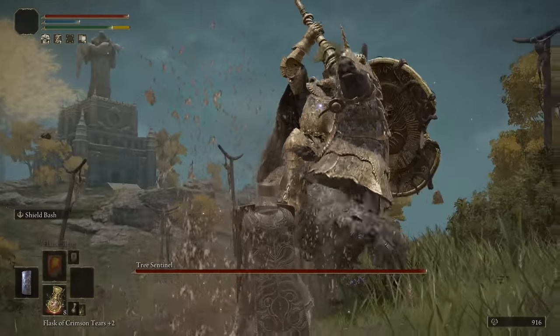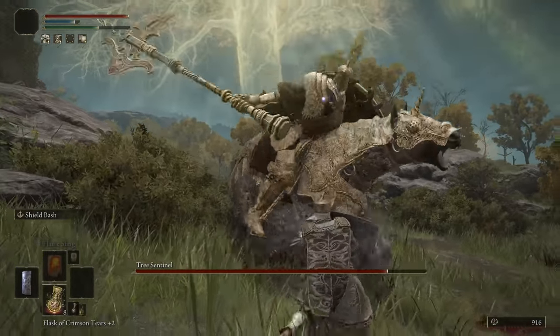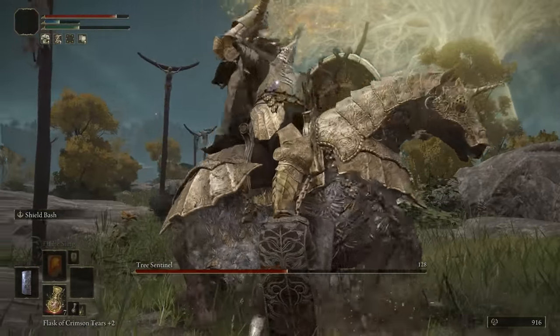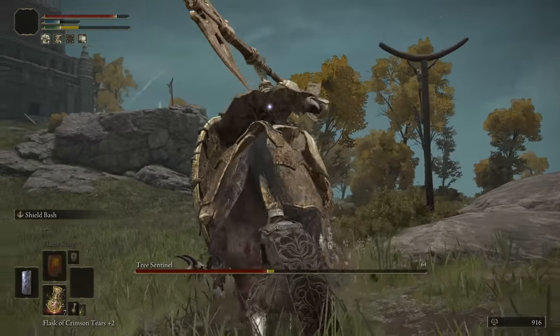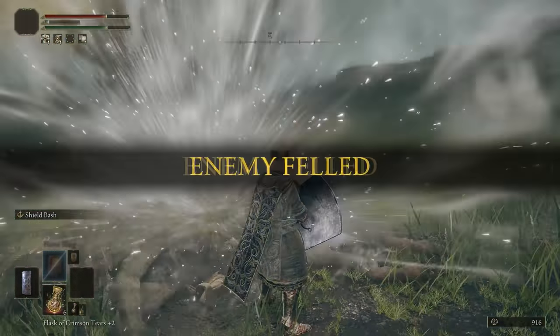Speaking of shields, here's a reminder that two-handing your shield is an option — and not only is it an option, it's a very good one. Here's some footage of me fighting the Tree Sentinel on a low-level character with 13 endurance and an unupgraded shield. Your stability is much higher while two-handing a shield, meaning you'll lose less stamina for each attack that you block. Guard counters still work too. Fighting the Tree Sentinel like this was kind of a cakewalk, and I think playing the entire game like this might actually be viable.